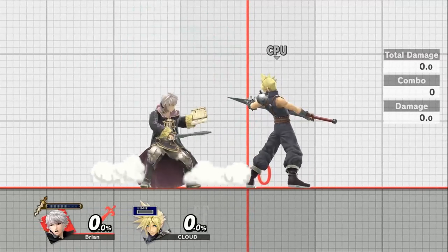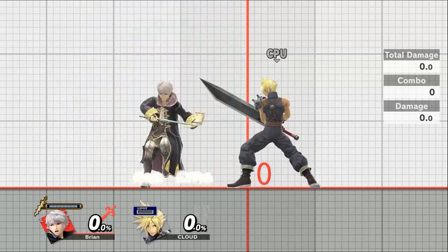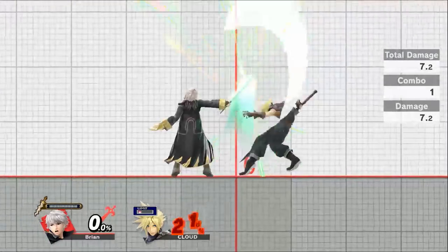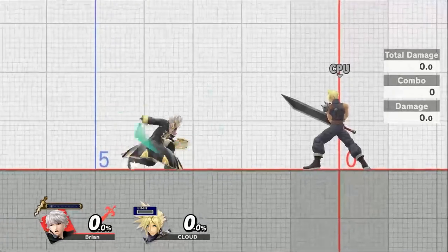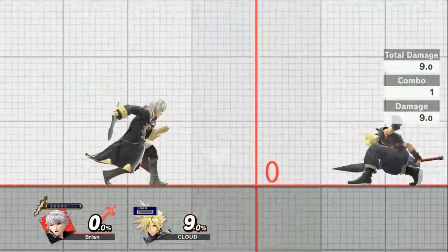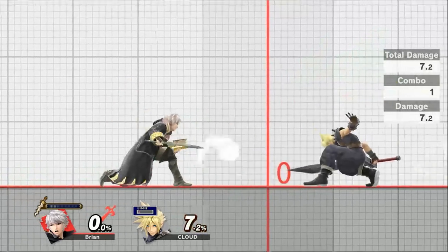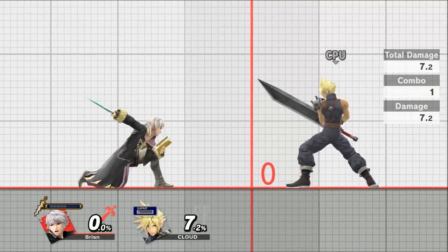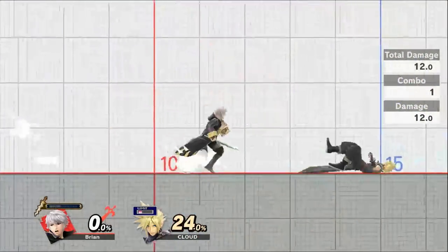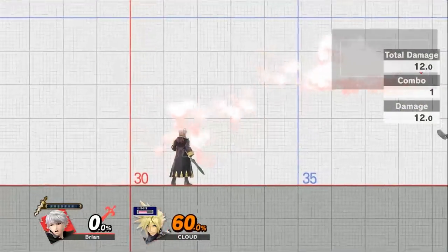Up tilt is very short range — just under 1.2 squares — so you need to be up close and you're going to get that juggle at 7.2 percent damage. Your side tilt is going to have two and a half squares of range and put out nine percent damage. Down tilt has two squares of range at 7.2 percent damage. Your dash is going to put out a nice even 12 percent and has a nice launching power, knocking them back several squares as they continue to take more damage.